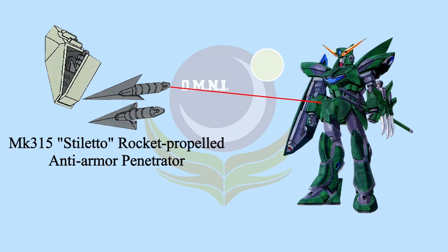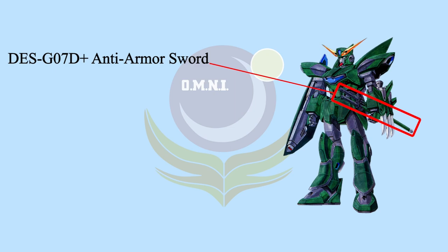In an era where MS are forbidden to use nuclear reactors, N Dagger N's abilities are truly deadly. Let's take a look at the weapons on this secret MS. Just like Dagger N and Windam, N Dagger N stores one MK315 Stiletto rocket-propelled anti-armor penetrator on its right side skirt. The left side skirt is equipped with a long-and-short DESG-07D-plus anti-armor sword, which is capable of penetrating through PS armor.